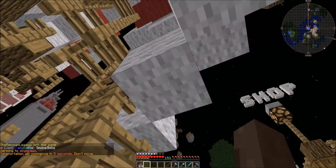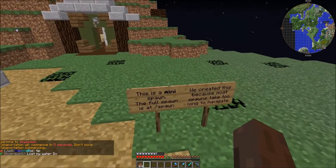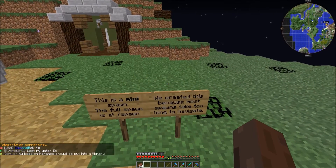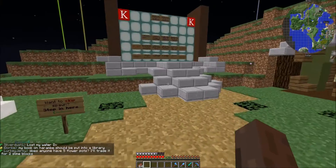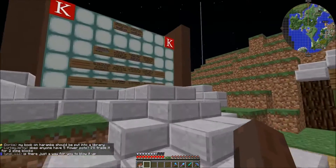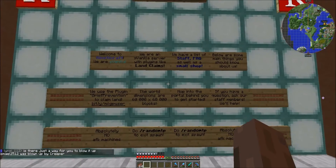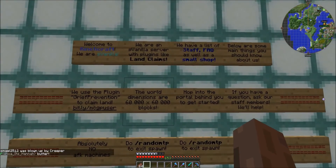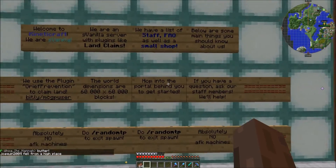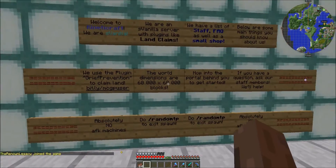You gotta wait five seconds before warping. It says this is a mini spawn — the full spawn is slash spawn. They created the mini spawn because most spawns took too long to navigate. There's an exit to the full spawn over here. Welcome to the wonderful world of Kinetic Craft — it is semi-vanilla and you can also claim land.